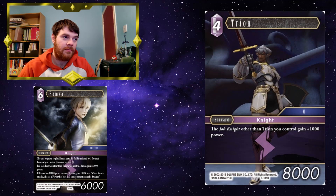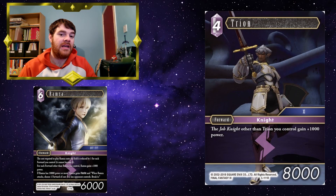Trion being on the field means Ramza will cost one less, but also Trion not only buffs Ramza due to Ramza's ability — the fact that Ramza is a knight means Trion buffs him as well, making Ramza an 8k forward, which is nice.